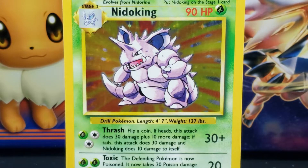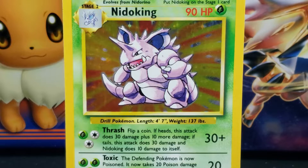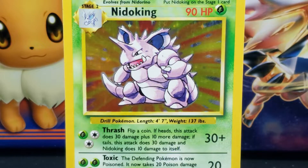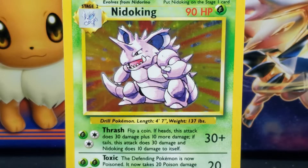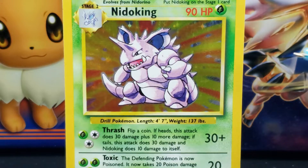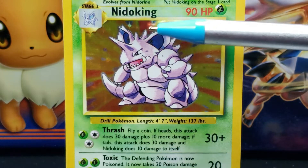The Nidoking has a rounded purple head with a narrow pointed snout. In the center of Nidoking's forehead is a long pointed purple horn. Below the horn are two triangular-shaped white eyes with black pupils. At the tip of Nidoking's snout are two small black slits for nostrils. Below the snout is a wide open mouth revealing a large red tongue. Running along the bottom jaw are small pointed white teeth, and the last tooth on the side of the jaw is much larger and extends past the upper jaw.